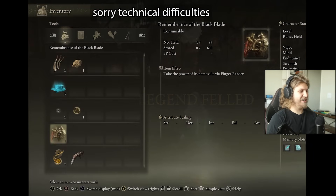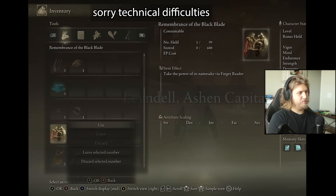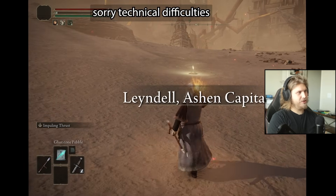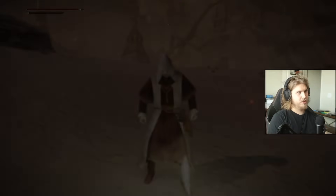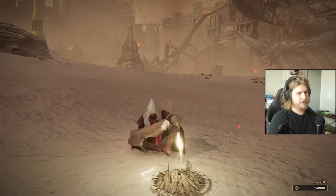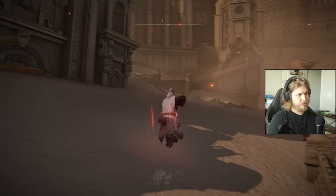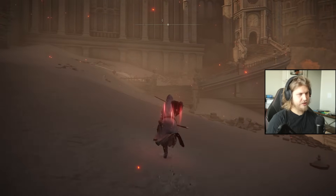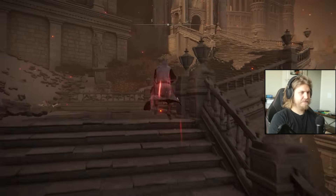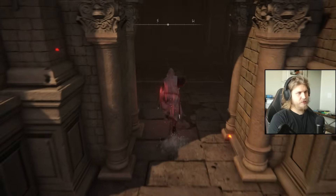Astrologer is my favorite so far. I typically don't like magic — more precisely, I don't like magic only. I'm really liking this build, it's super complementary. Part of this video is going to be a bit weird because my computer decided to act up. Gideon gives over 100,000 runes, so we should be able to get to level 70 by the time we fight Placidusax again.